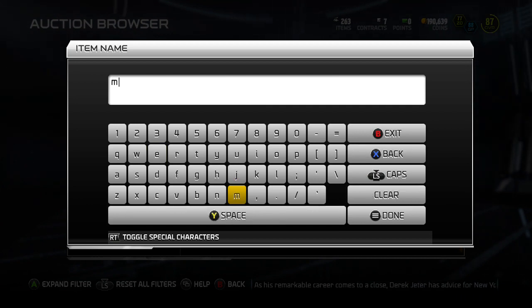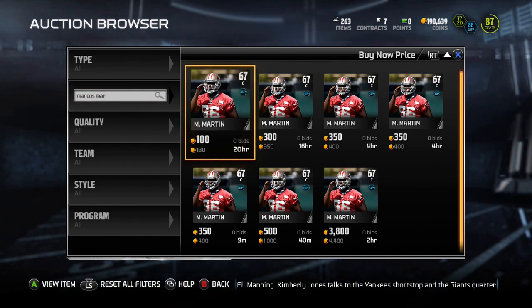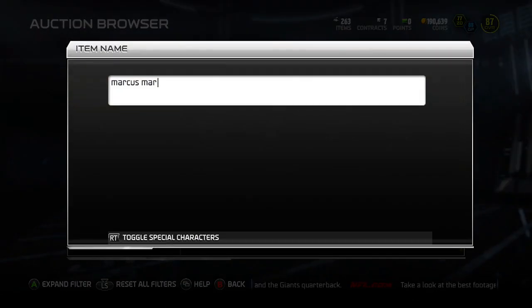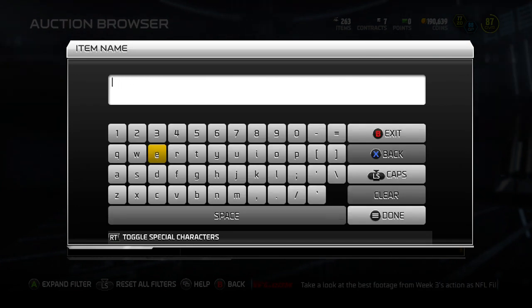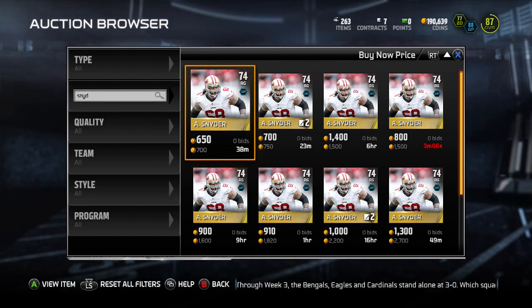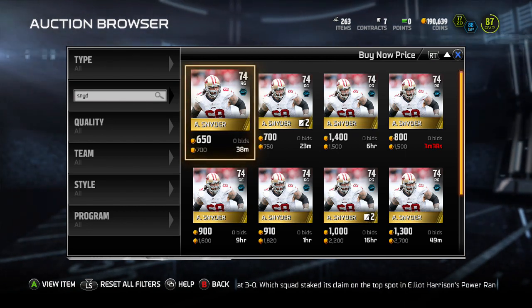Our center is Marcus Martin. He's only up for about 180 to 350 coins on Xbox One — I'm sure you'll find similar prices elsewhere. Marcus Martin is 67 overall with 83 Impact Blocking and 85 Run Blocking. For right guard, Adam Snyder at 700 coins — 74 to 75 overall with 80 Impact Blocking and 87 Run Blocking.